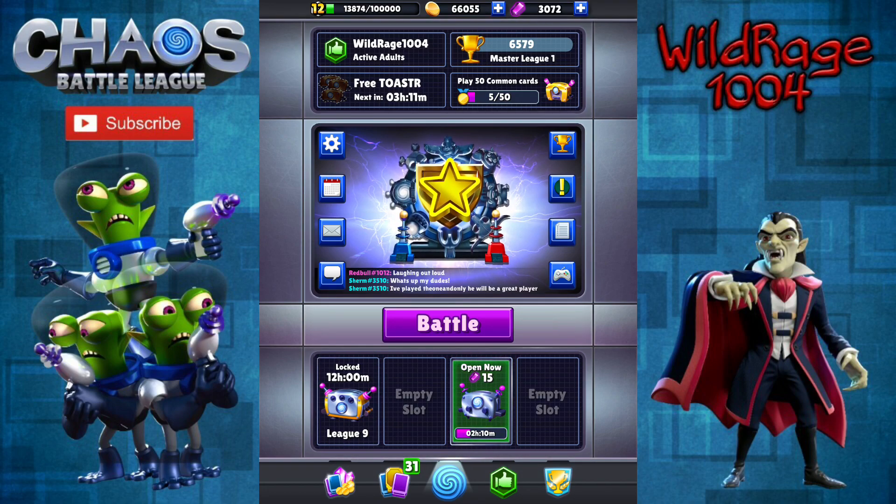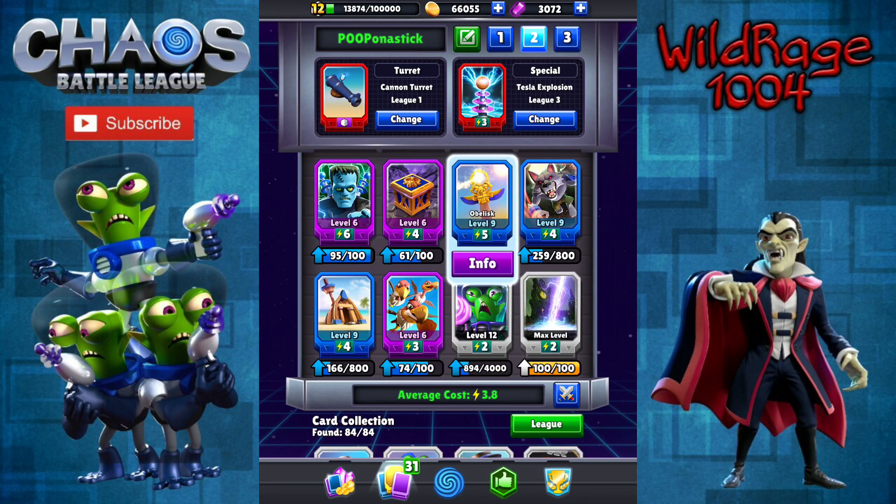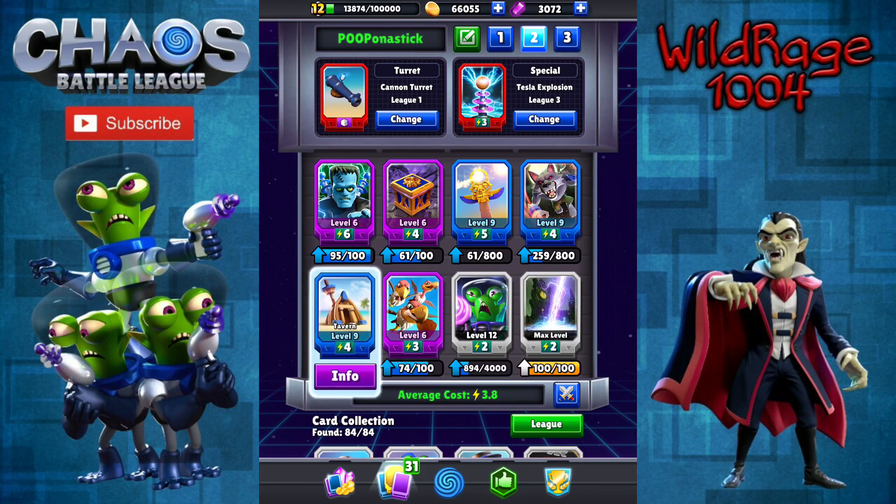We're going to go ahead and take a look at a video. I've done a similar deck before, but not quite this one, so here we are. We have the Frankenstein, Pandora's Box, the Obelisk, Werewolf, Bolt, Martians, Vultures, and the Tavern. The Tavern didn't get a buff, but the Buccaneers did get a buff, so there's that.